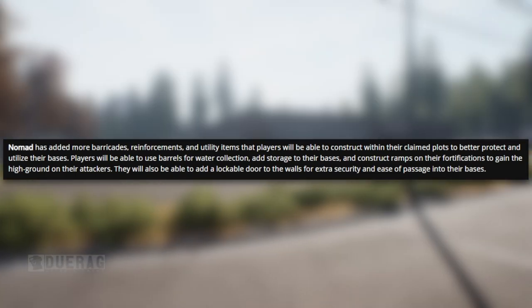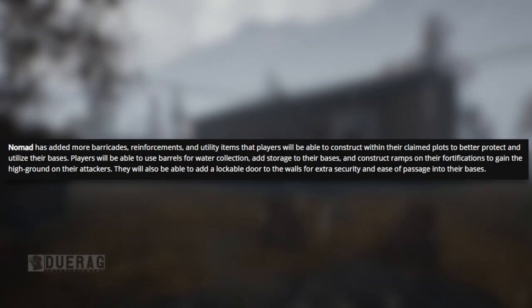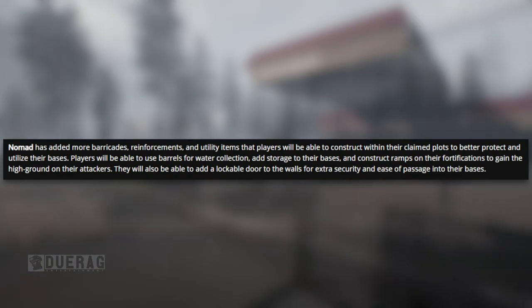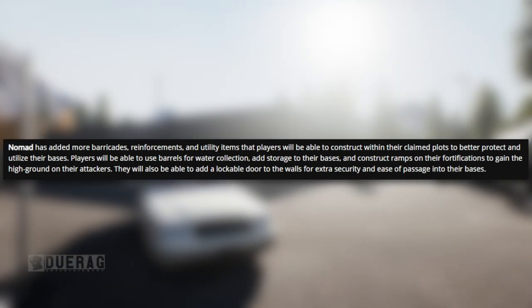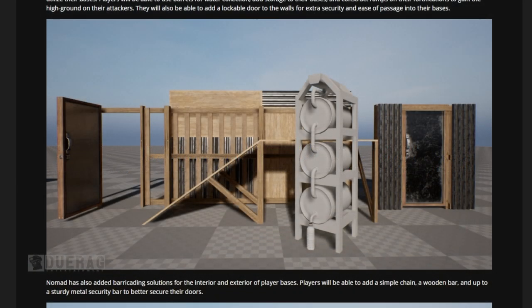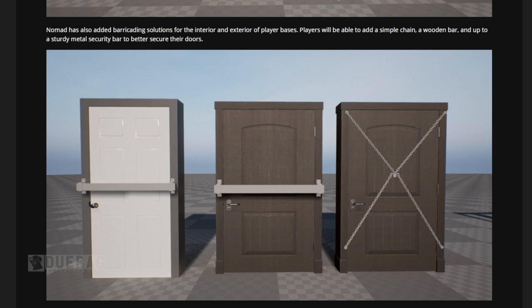Nomad has added barricades, reinforcements, and utility items that players will be able to construct within their claim plots to protect and utilize their bases. Players will be able to use barrels for water collection, add storage, and construct ramps on fortifications to gain the high ground. You can see the ramp for looking over the fence and a door on the left. I'd really like to see the full process of fortifying — I'm one of those people who likes to put a ton of fortifications on their walls.